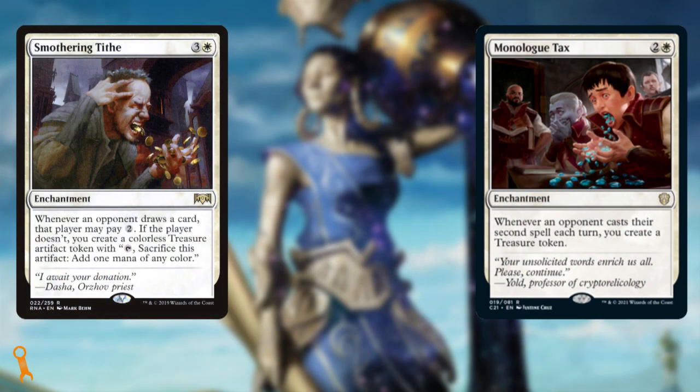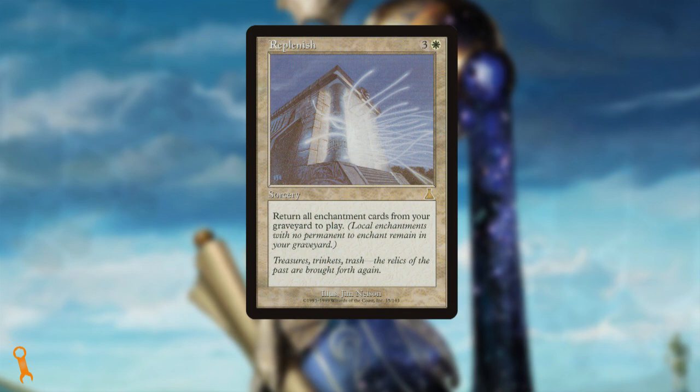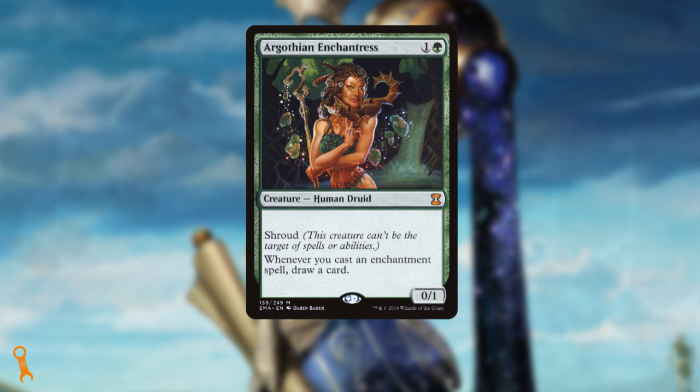For upgrades, I'd recommend enchantments that help your mana out like Smothering Tithe or Monologue Tax. The initial casts trigger your enchantresses and they help you recover later in the game by consistently producing treasure tokens. If you're feeling saucy, the original Replenish from Urza's Destiny — a Reserved List card — is over $130, but does provide a way to rebuy everything from your graveyard. Just be sure to spend wisely. And the only enchantress you're really missing from the list is Argothian Enchantress. She's the smallest enchantress but can't be spot removed thanks to Shroud, drawing you a card on each enchantment cast — but she is a pretty penny thanks to Boggles being a popular Modern deck.